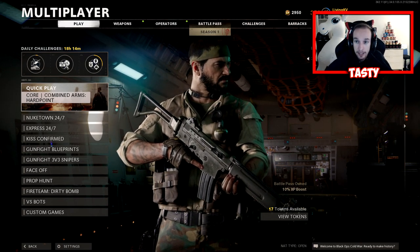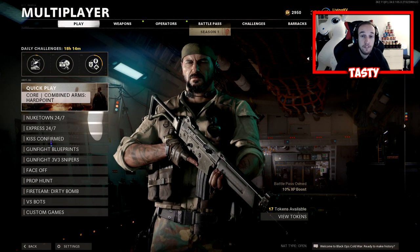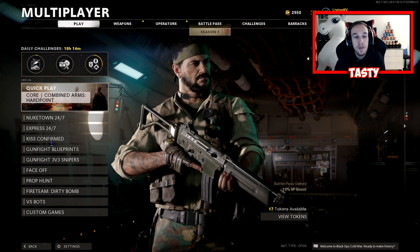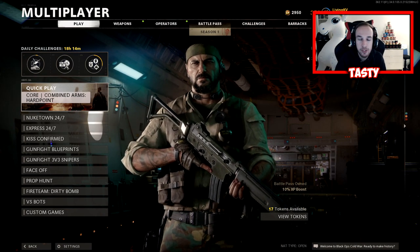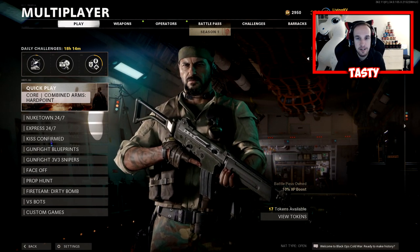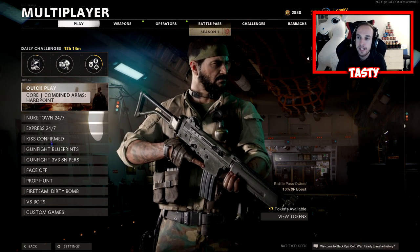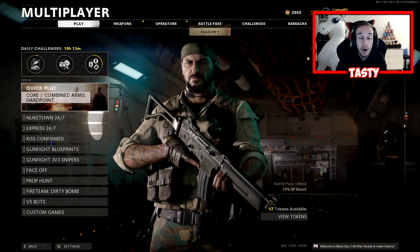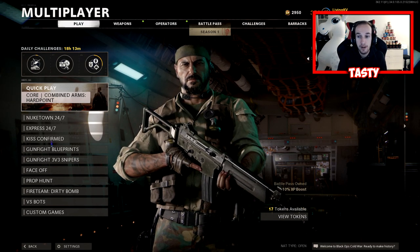I'm on livingkv's account, which is a subscriber's account I've been working on. I jumped on his account Friday — as I'm recording this it's currently Wednesday — so it's taken me five days to finish this account. When I got on the account it was not completely from scratch; some of the weapons were ranked up a little bit. Three weapons were ranked up, mainly the MP5, FFAR, and XM4. He was mainly a Warzone player. The account was level 73 and now it's level 356, meaning in five days I ranked up 280 times without any double XP.